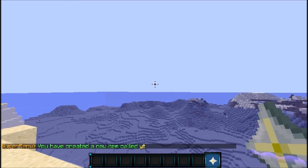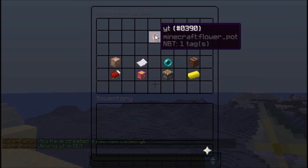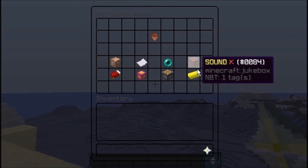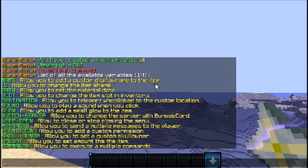I'm going to call my item 'YT'. You can do SM show YT to see all the variables for that item. As you can see, the name is YT and we have no color codes, lore, commands, bungee, permission messages, destinations, or price set up yet.